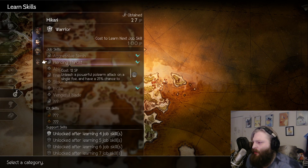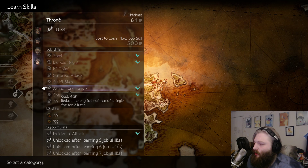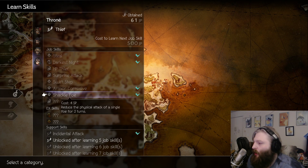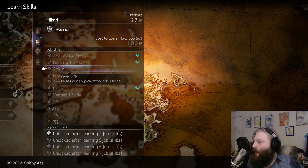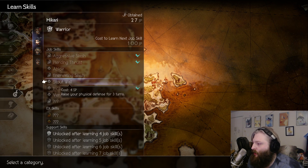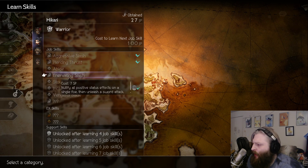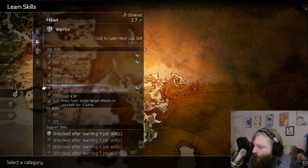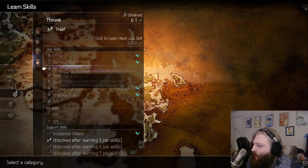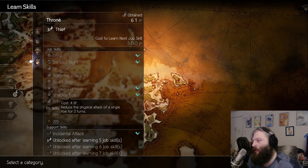Between having Armor Corrosive to lower the physical defense of a single foe, you can also lower enemy attack. Hakari especially is going to have really high attack and physical defense, with lots of ways to buff himself up. The ability for him to incite foes to attack him, then counter while Castey applies Armor Corrosive and Shackle Foe — these are really good synergistic abilities.